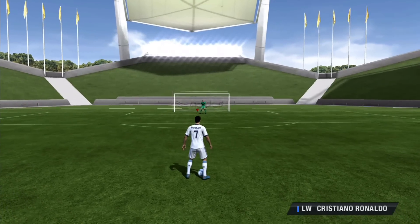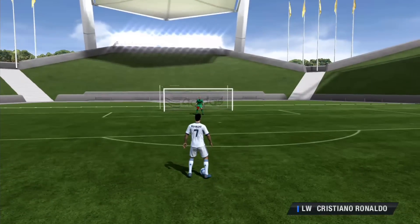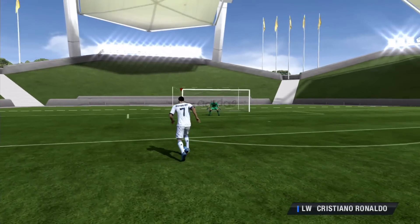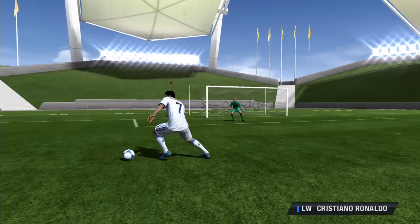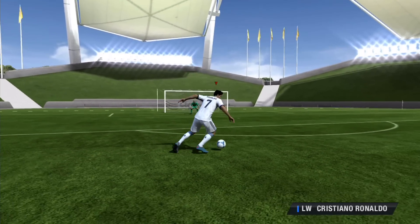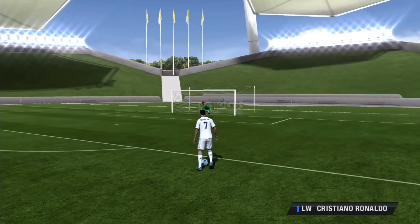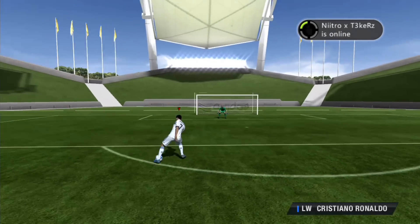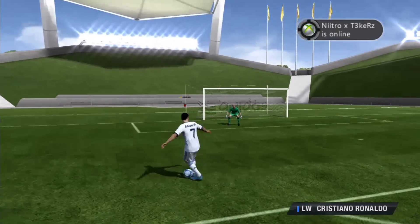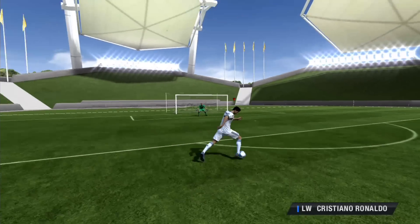So the first thing you want to do when performing the Ronaldo chop: you need to click the right stick down twice. You need to be moving for this to happen. Another way to do it is by clicking the fake shot button, which is B then A. I will have another tutorial on that if you are not too sure, but those are the two ways to do the Ronaldo chop. As you can see, you can't really be standing still.